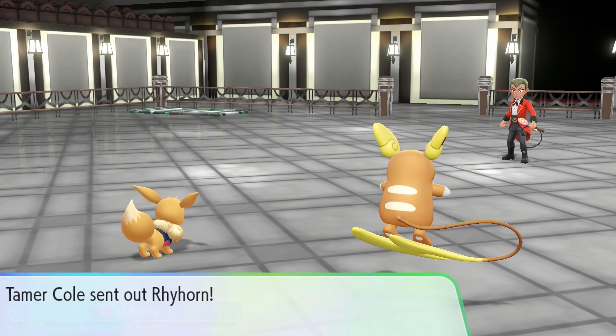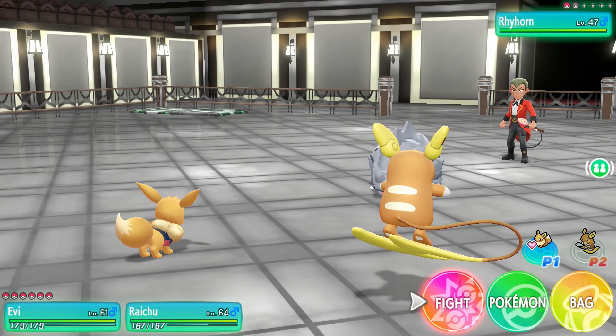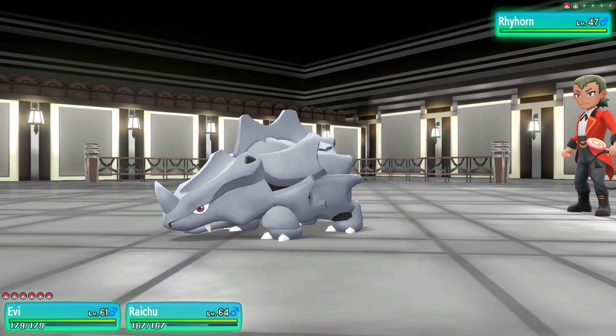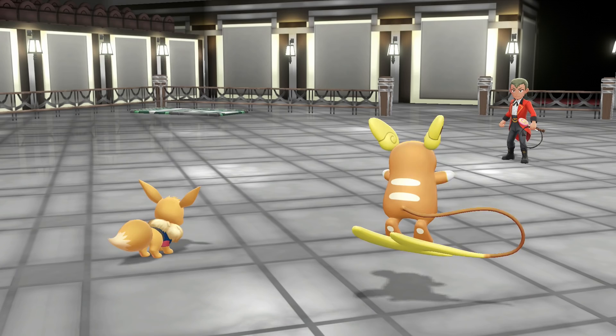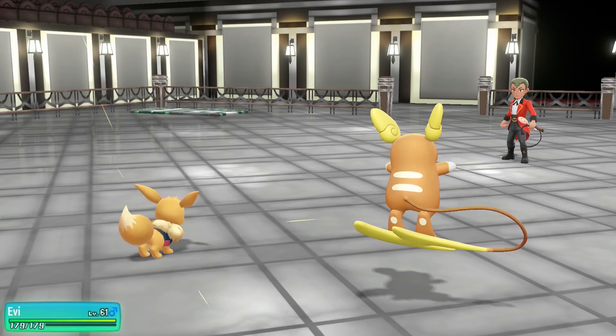So apparently gym leaders are selected by the current champion — if a retiring leader doesn't select a replacement. But isn't the champion kind of a meritocracy, just whoever beats the Elite Four becomes the new leader? The Elite Four is a static group that doesn't change — the Champions are the ones that constantly replace each other.